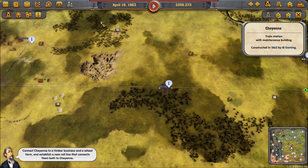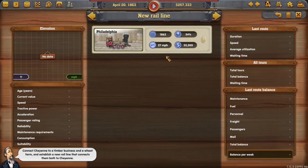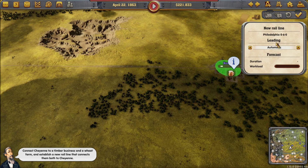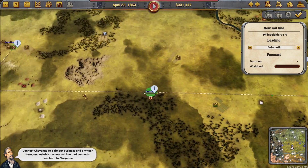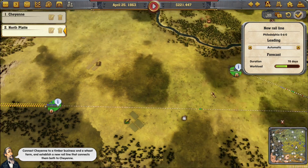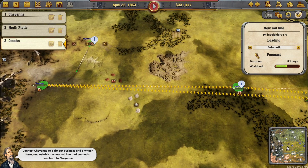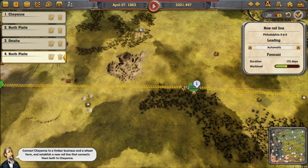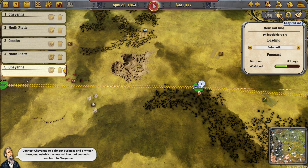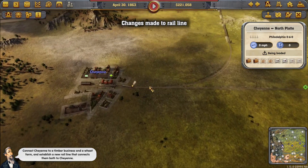Just for practice, let's get a train to go through these three stations — buy another Philadelphia class train and set it to go between Cheyenne, North Platte, and Omaha. Going Cheyenne to North Platte to Omaha, and then back: Omaha to North Platte and then back to Cheyenne — it should just pick up and share goods across all three. Hopefully we'll start to see it roll. There's mail and some passengers on offer too.